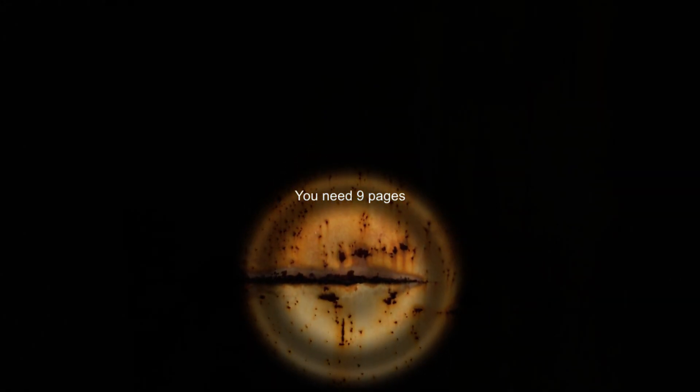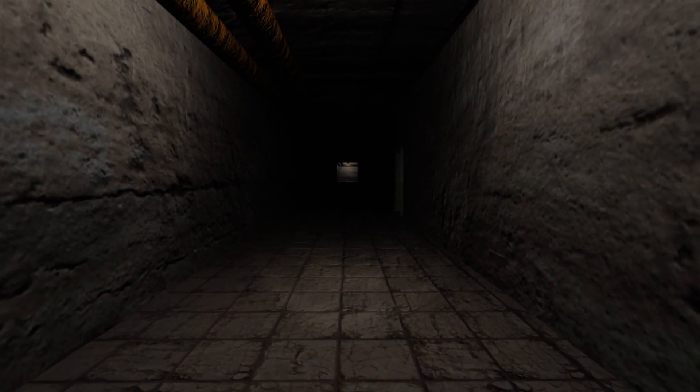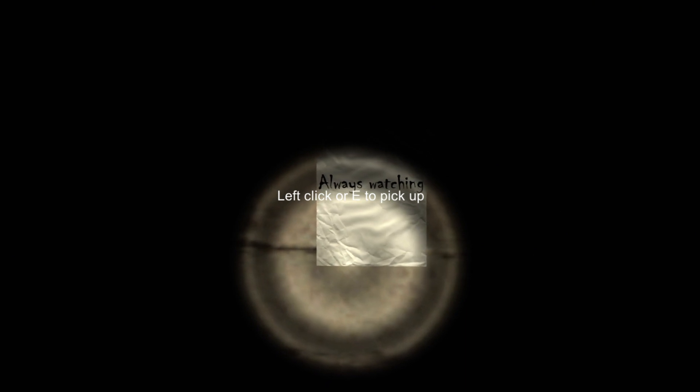He just kind of turned and it was just, oh no, you need nine pages. I'm not turning around. Now does he insta-kill you though? I think he said if you get past nine pages, he'll insta-kill you at that point. A little spooked out here, to be honest. Oh, what's that? That's my character breathing. Alright, so we found our first page here. We have 'always watching.' I'm not turning around, I'm just going to go out of this room this way. I'm a genius.